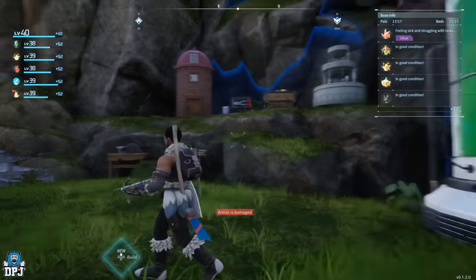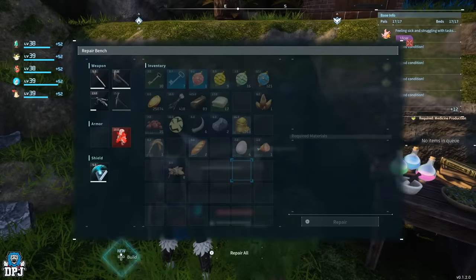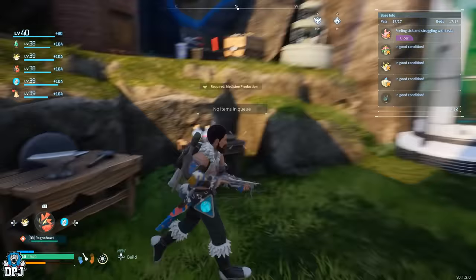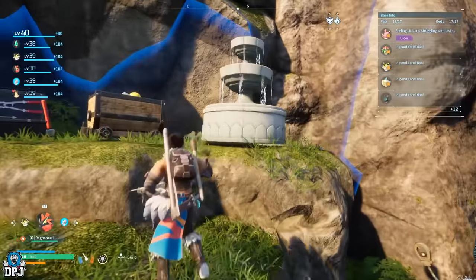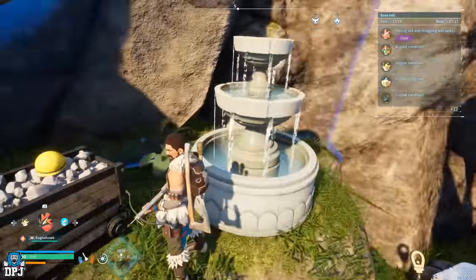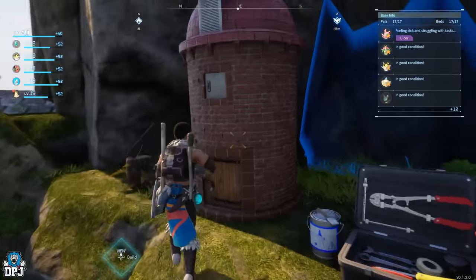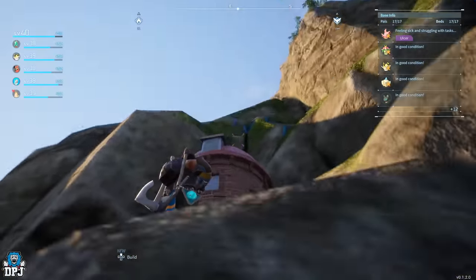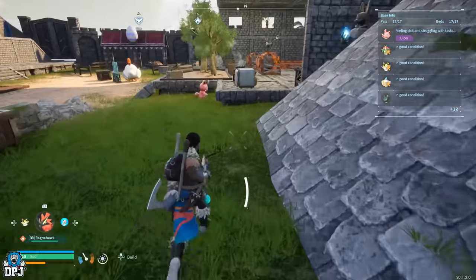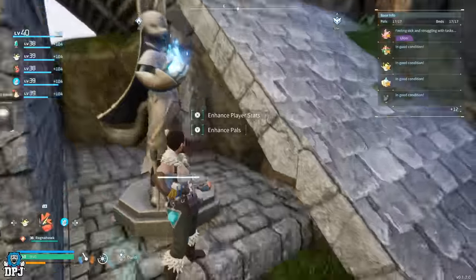Here we have where you create your medicine, my repair bench - I actually need to repair my armor but I don't think I've got leather. Oh I do have leather, so we'll do that. Up here guys we have this fountain which obviously helps with efficiency in regards to watering. This one is for mining, this one's handiwork so if you're crafting something, this one's planting - don't know what planting has to do with it, but yeah. This one's obviously for lugging wood.